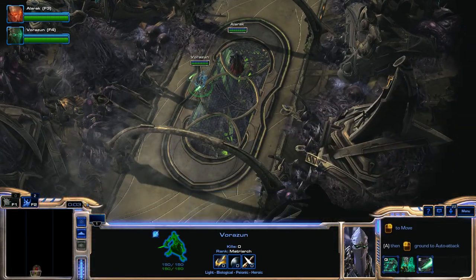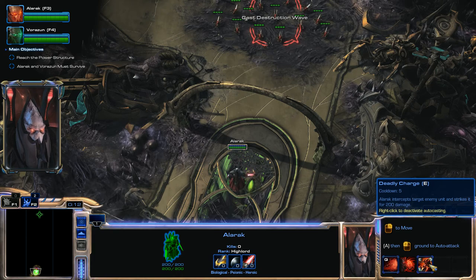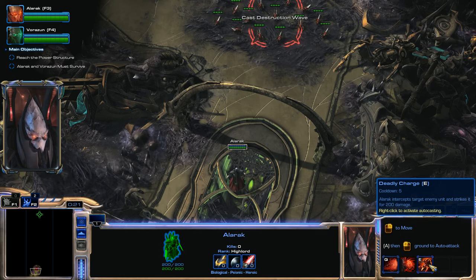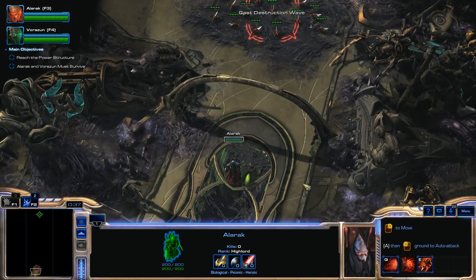We're going to move Vorazin in the back and use Destruction Wave and Deadly Charge with Alarak. It's really important when using Deadly Charge that you're at least a couple steps away from your opponent, because Deadly Charge won't activate if you're already in melee combat — it's an intercepting ability. I was curious when I first started playing Alarak why Deadly Charge wasn't working, and it's because I was already in melee combat with Ultralisks or Hydralisks. Just be a couple steps back and then you can use it.